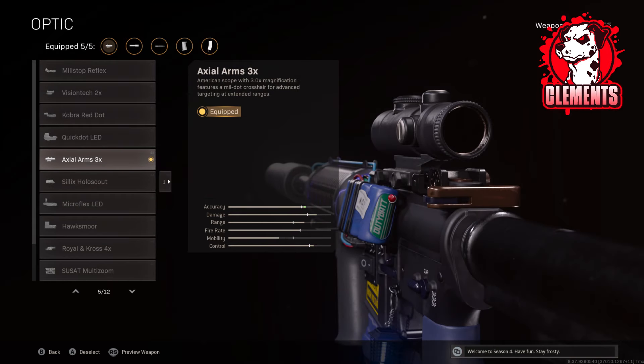Since we are going to be taking enemies at long range, you obviously want a good optic scope on the weapon, so I always go for the XAL Arms x3 optic. It's very much like the VLK optic on Modern Warfare weapons that I always used to use — it is the closest clone you can get to the VLK on Cold War guns. We are using the Precision Reticle on this as well, just to make our shots a bit more clear and accurate.